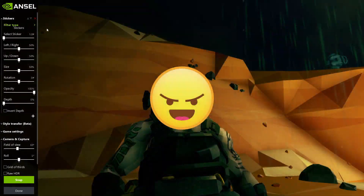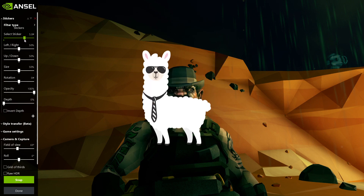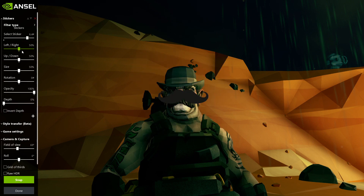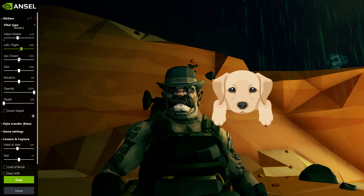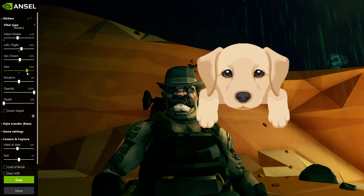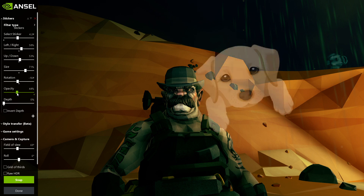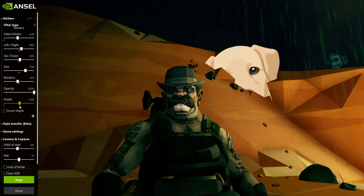Next we have stickers. You can select a sticker, move it left, right, up or down, change its size, rotate it, affect its opacity, and change its depth — so you can actually place a sticker behind something in the image, which is very cool. The only drawback is this photo mode is generic across many games, so it doesn't have game-specific stickers, which is a bit of an annoyance.